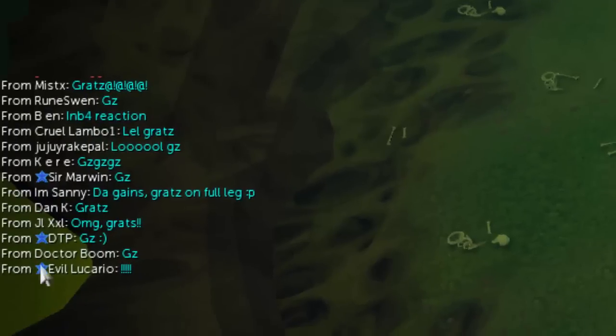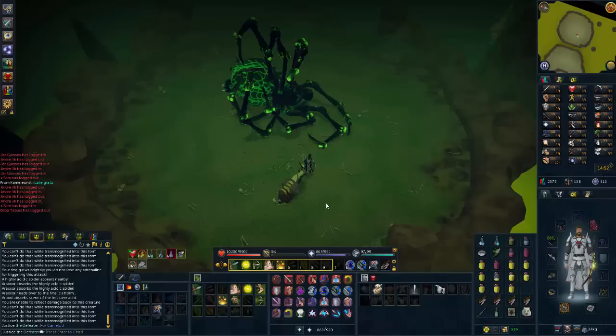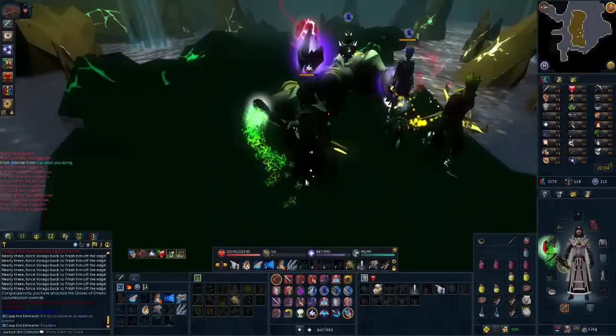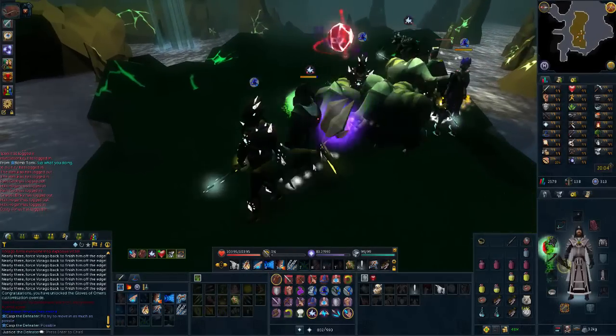I need an eye drop now. Back-to-back drops — that ain't gonna happen, it's a bit hopeful. Just 10 dwarf weed seeds. Also got Gloves of Omens — customisation override unlocked.